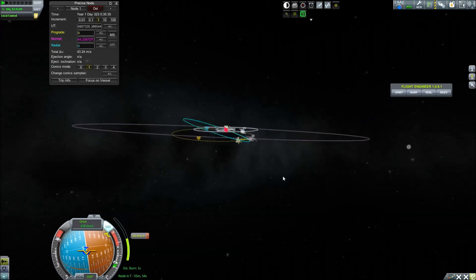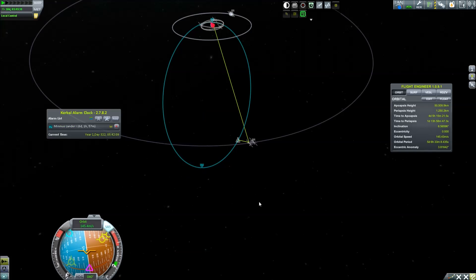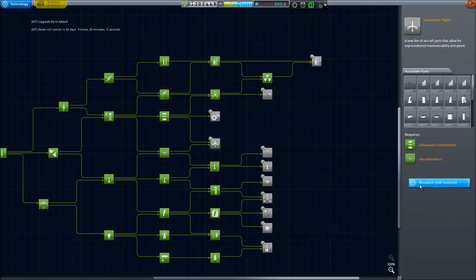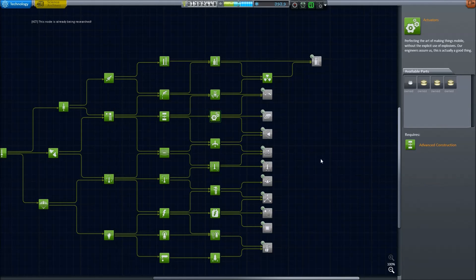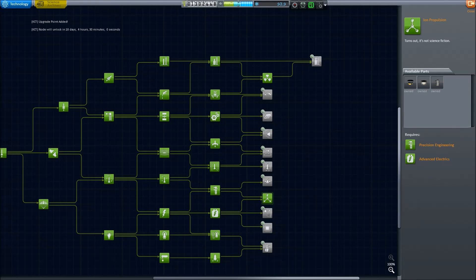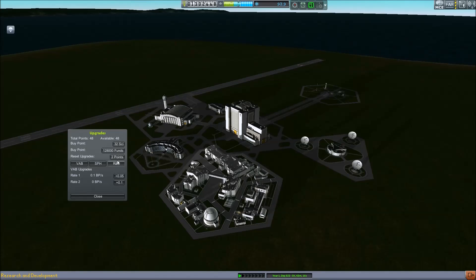Bill gets back home safe and sound — I'll show you that in the next episode if even necessary. However, with the transmitted data already in, we can unlock a whole lot more tech nodes. All of them take time to research, same as building crafts — all through the mod Kerbal Construction Time. Really a big thanks to the modders; it gives it a much more realistic feel, and you can upgrade your base to build things faster.